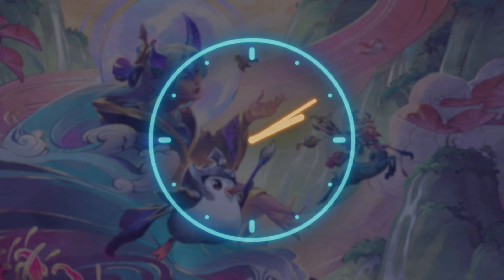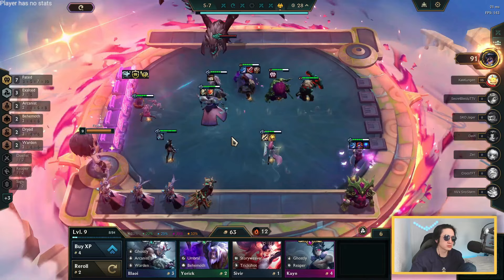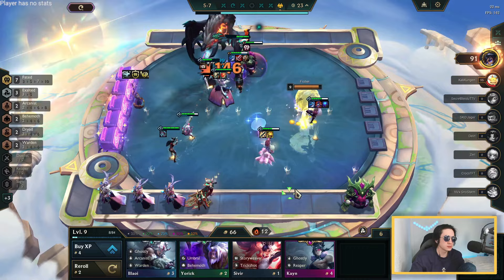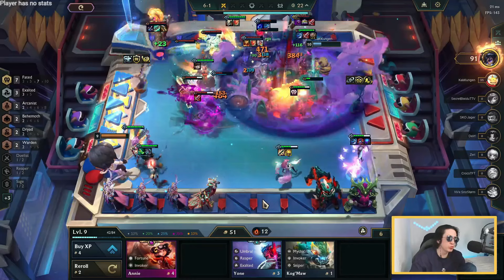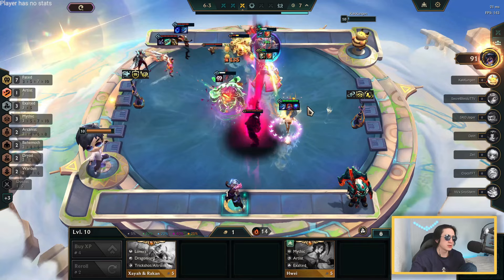Now I'd like to spend a bit more detail on augments. There are many augments that help you have more money, but don't forget that if you pick an econ augment you lose the opportunity to have an augment that directly makes your board stronger. It might be tempting to pick augments like Late Game Specialist and Balanced Budget to be extremely rich and push level 9 or 10, but you will most likely lose many fights against people who chose augments like Inspiring Epitaph, Cybernetic Burke, and Healing Orbs. Be careful — econ augments can be useful, but picking too many will leave your board weak.